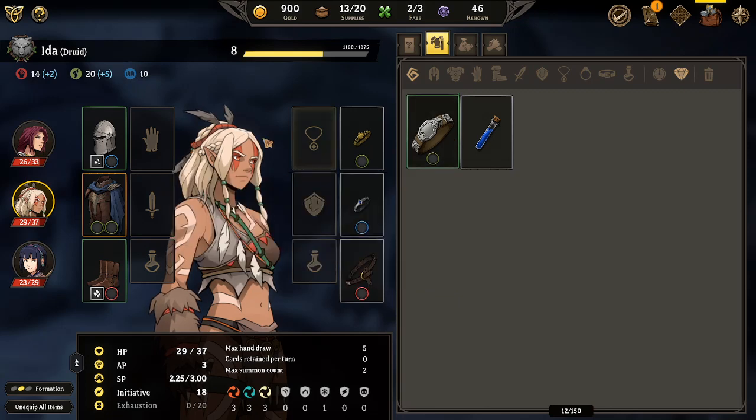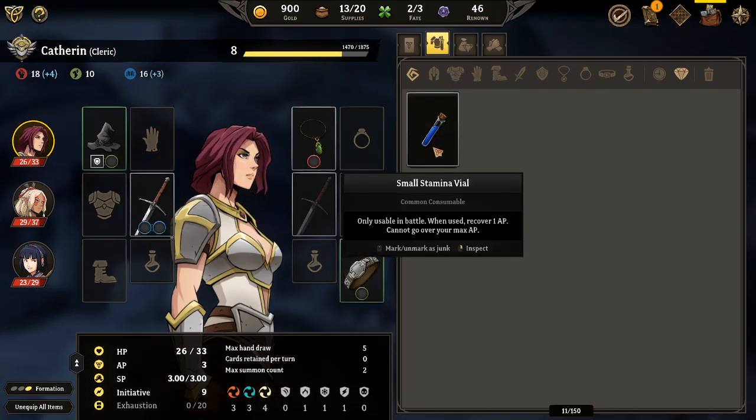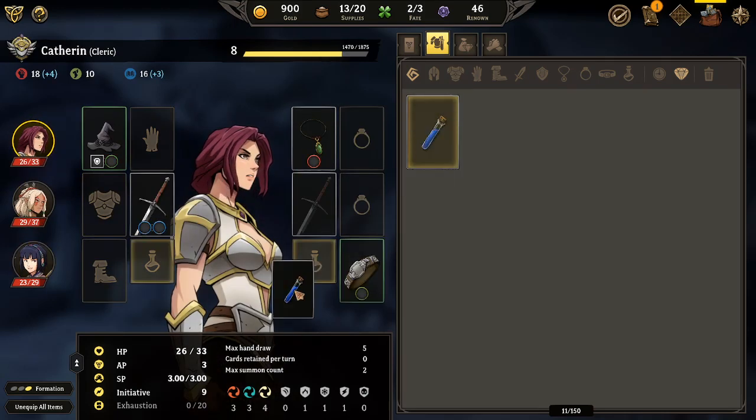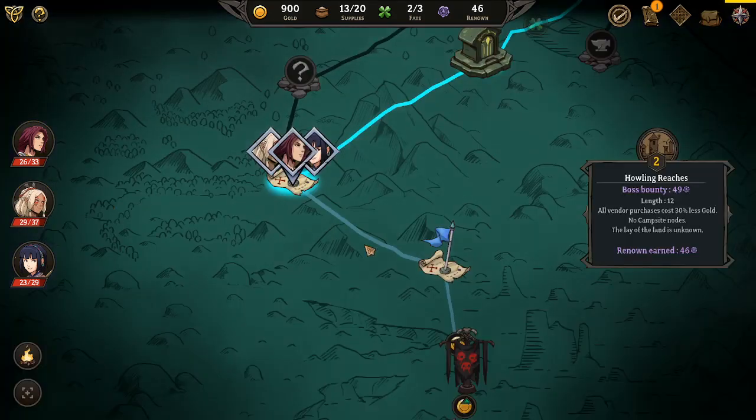Dexterity-based challenges, strength-based - you know what, I'll put this on here. It's rare but there is a chance I'll run out of AP when I really don't want to.